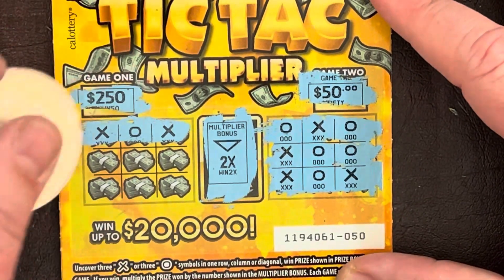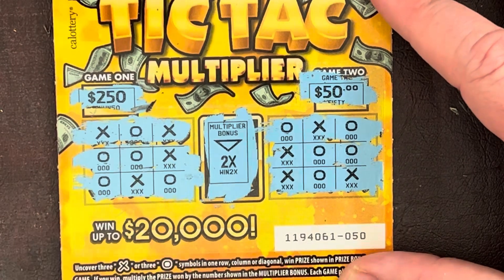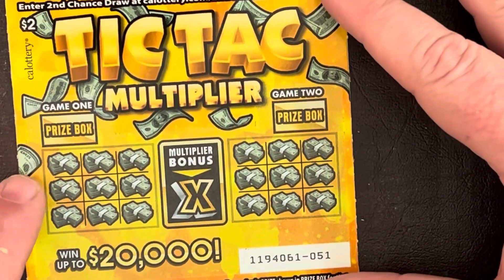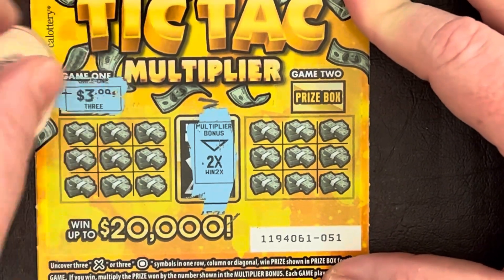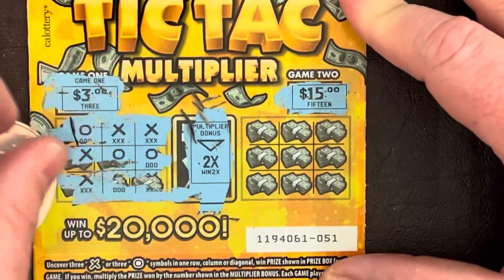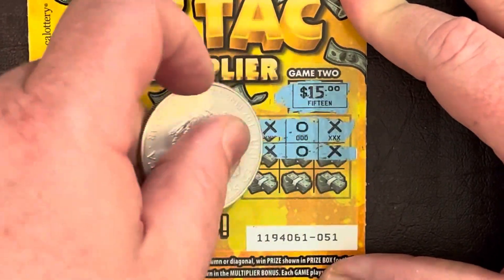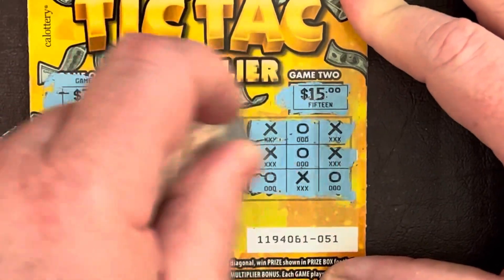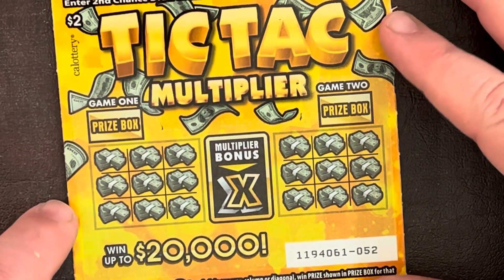Let's try the 250, which is really 500 with the 2x multiplier: X-O-X, O-X, O-X-O — any three in a row, diagonal? No. Another loser. Two left. Two-times multiplier, three dollar and fifteen dollar boxes. Try the three dollar: O-X-X, X-O-O, X-O-X — nope. Try the fifteen: X-O-X, X-O-X, O-X-O. Another tough day at the office.